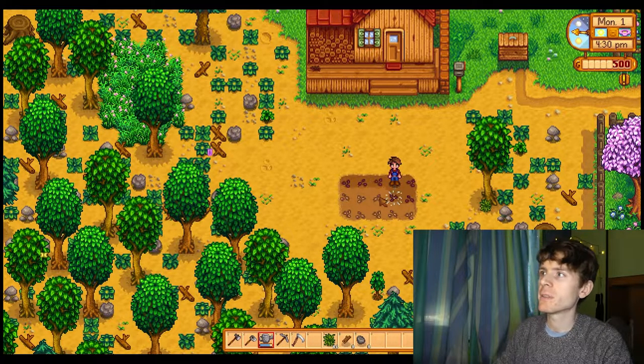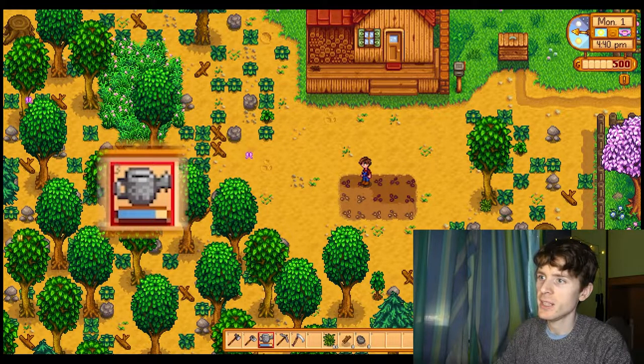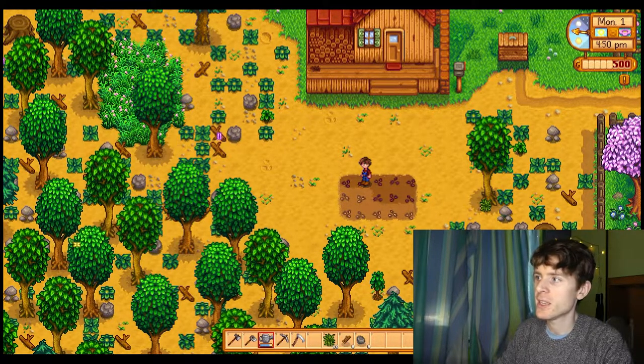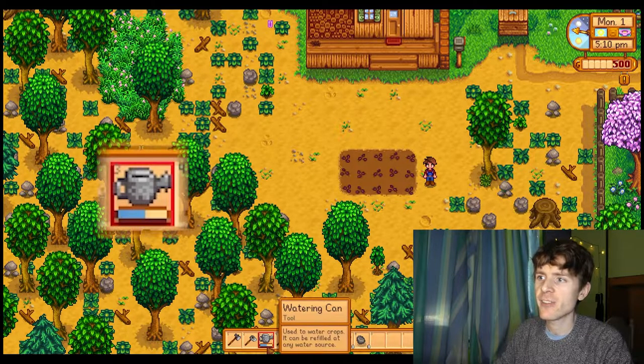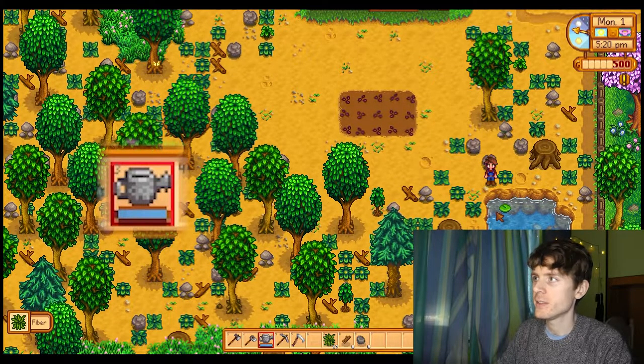Once we use our watering can, some of the water goes down. As you can see, there's a little meter here that shows how much water is in our watering can. This goes down and then we have to refill it at the ponds. So let's keep watering our plants — our seeds. Now we have watered all the seeds, but we have used about half of our water. So let's refill it. We'll go over here — and there we go. We've refilled the water from this pond.